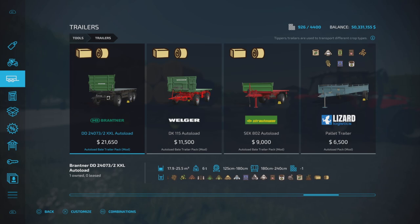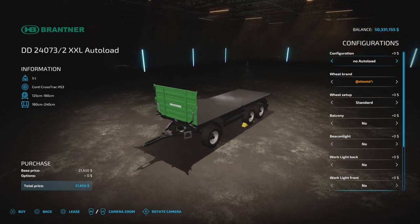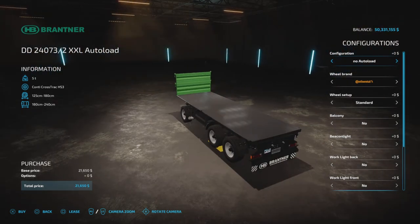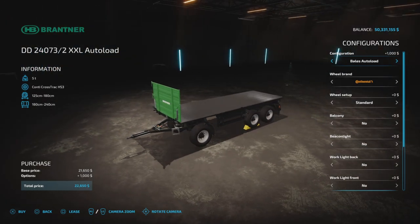7, 6, and 6 slots on console. Now let's have a look at the Brantner. $21,650, up to 25,000 liters of bulk product, because it is a trailer, but it will also load round and square bales — and we're going to demonstrate that. Configurations: we start with no autoload, just a basic flat deck trailer. We have bales autoload,